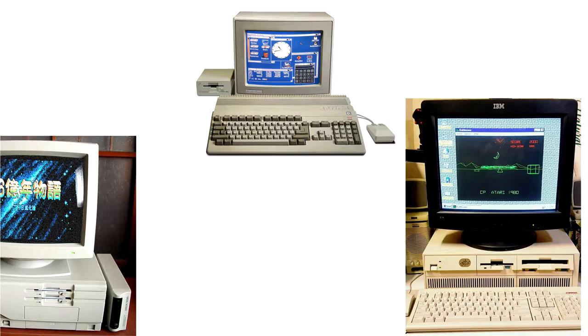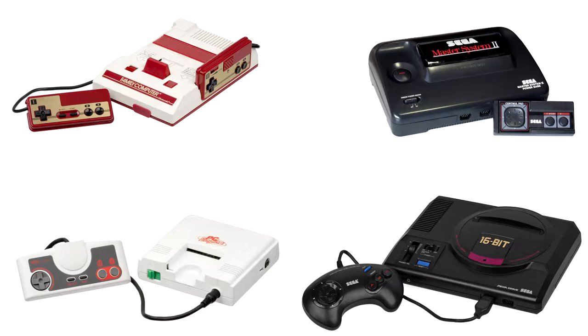In fact, Capcom and a few other publishers used the X68000 as their arcade dev kits. All of these platforms, notably the Amiga, the IBM-compatible, and the PC-98, will influence the releases of the PC Engine CD in 1991.